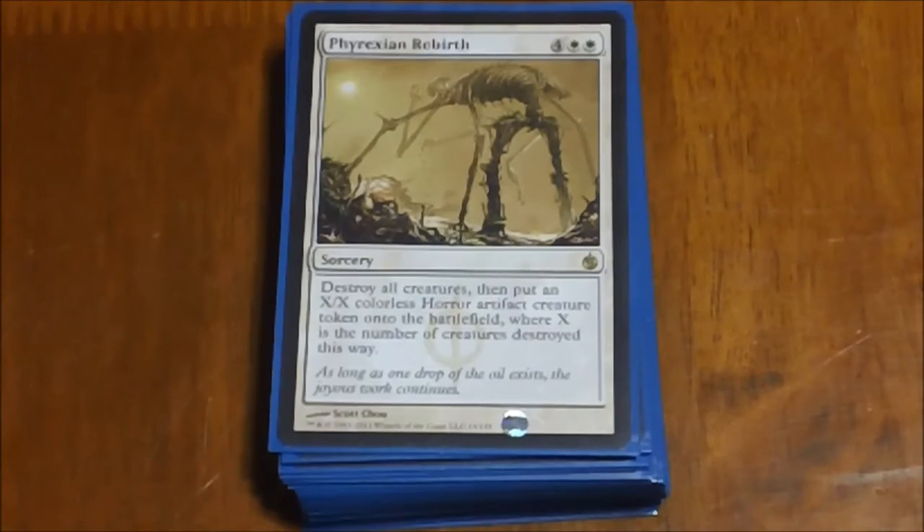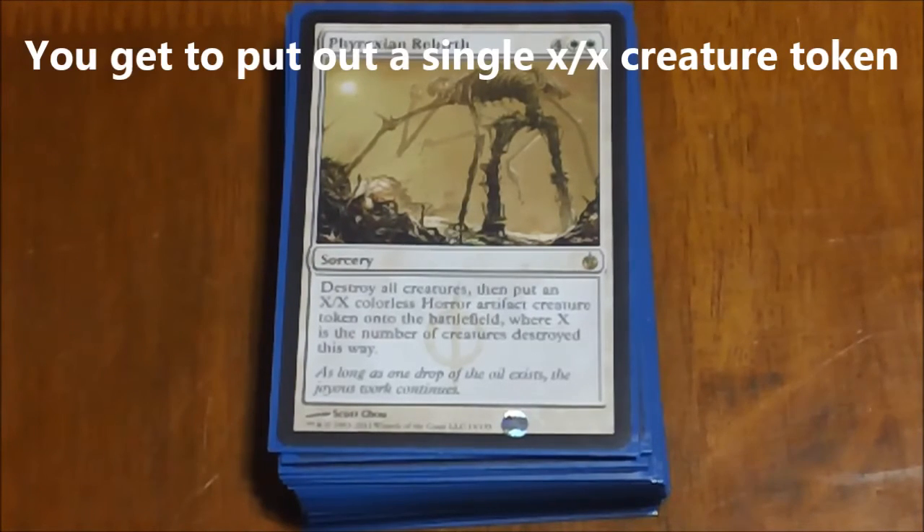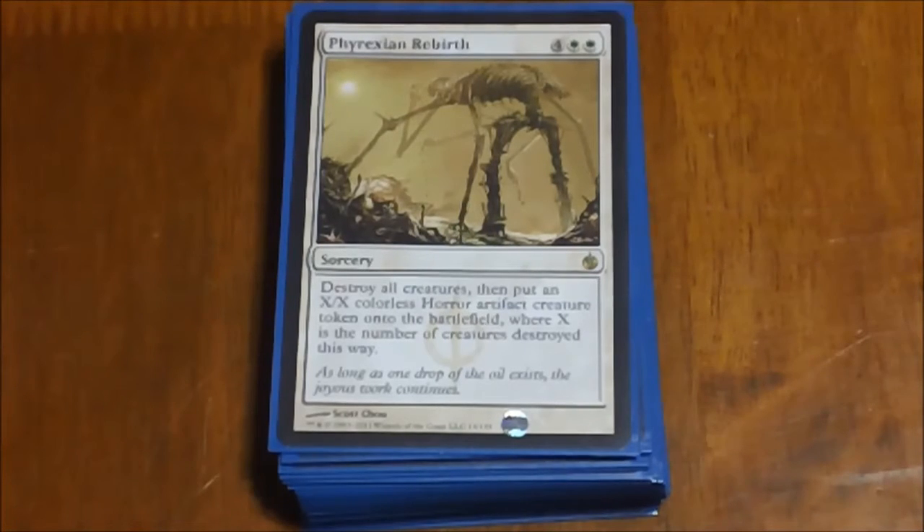Next we have Phyrexian Rebirth — one of our board wipes. This destroys all creatures, and then you get an X/X colorless Horror artifact creature, where X is the number of creatures that were destroyed. Basically, it lets you wipe the board of creatures, and then using Doubling Season, Parallel Lives, and things like that in this deck, you get to put out a ton of tokens and basically take control of the board.